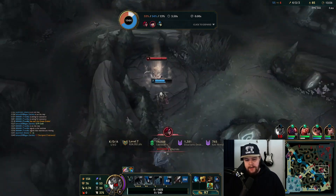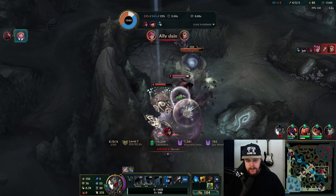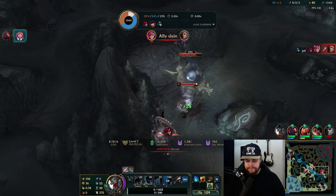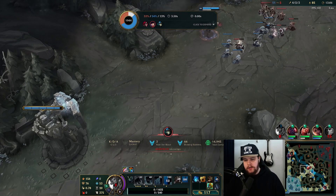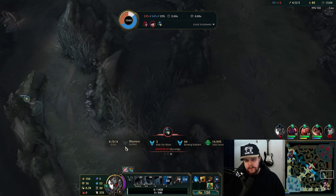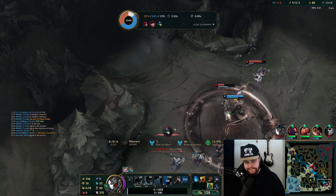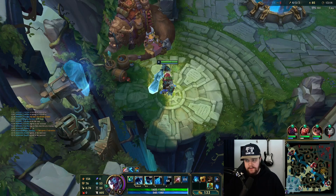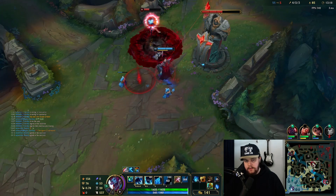I had a pillar to cut off the escape and then Swain could come in — I probably should have just taken the portal and left. I don't know why Vlad recalled with practically full HP. We definitely could have double killed him there if he stayed. Was I worth a shutdown? I wasn't, so it's not too bad.